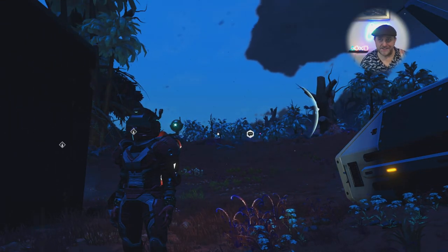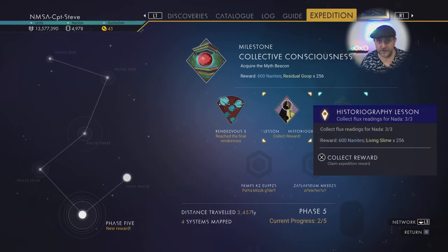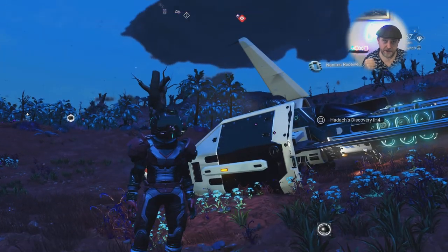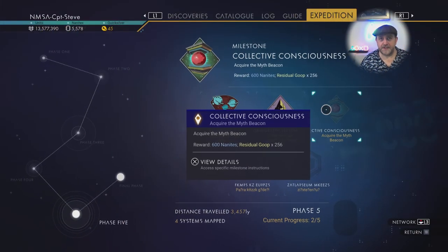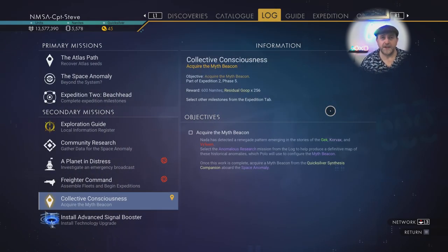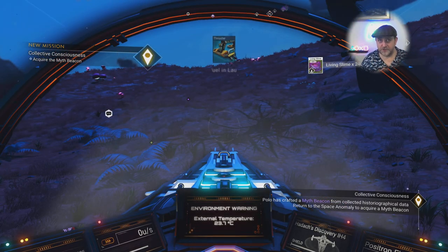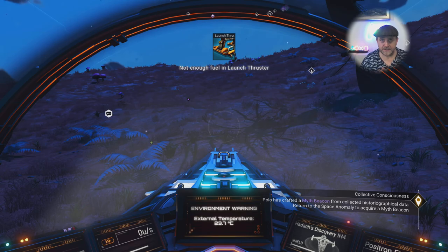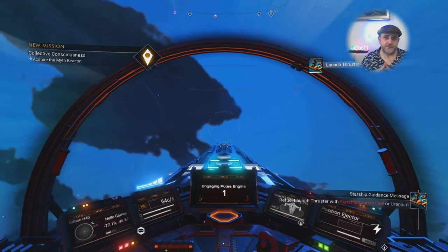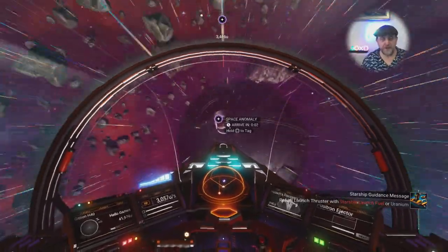So I've got 80 quicksilver and I'll probably need to do another three runs to get to 90 just to be safe for buying the myth beacon. After that it says go and purchase the myth beacon from the Nexus. Let me go check how much it costs to confirm - and I'll show you two ways to get enough quicksilver. You'll also need a fair bit of launch thruster fuel, so grab some of that or the parts to craft it while you're in the station.